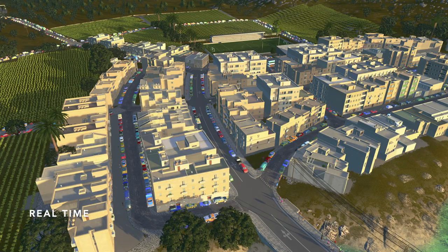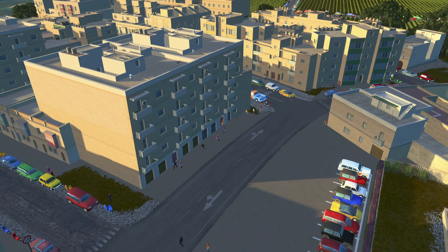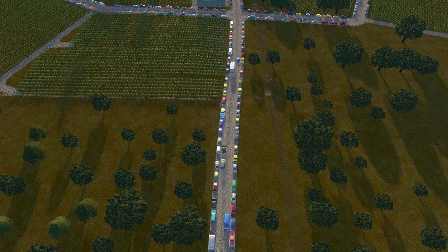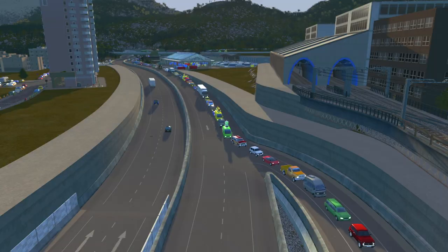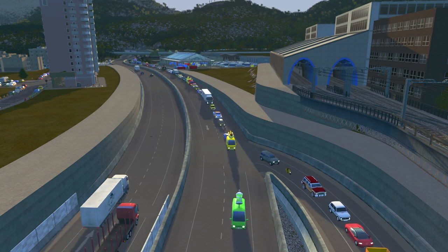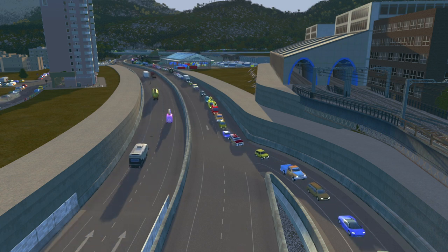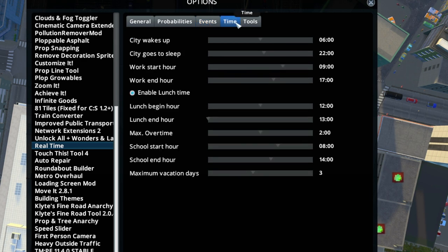If you'd like to have a bit more structure and liveliness in your city, you can try the Real Time mod. This basically creates a realistic work-home balance for your sims. In the morning your sims will get up and travel to work and school, and then in the afternoon or evenings they'll slowly make their way back home. During nights there won't be as much traffic, and during peak hour there will actually be a lot of traffic. You can adjust all of these times to your liking, but this can be a little challenging during peak traffic congestion times.